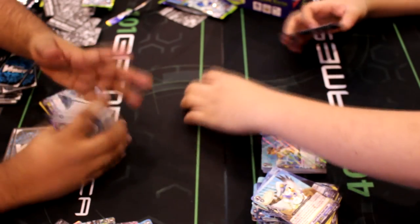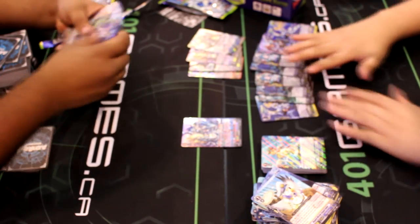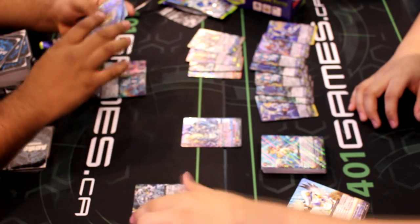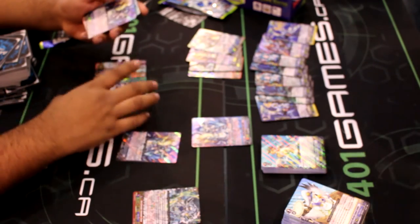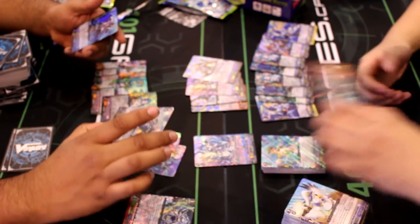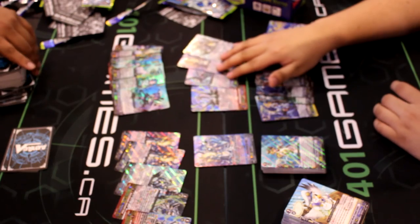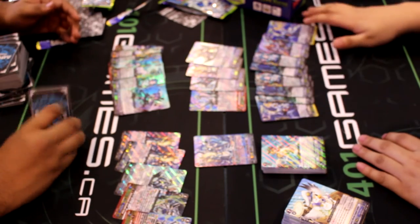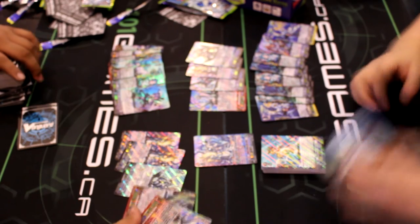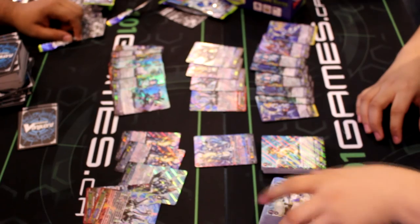So I would say our pulls are pretty good. Let's review what we got: double rares, a GR, triple rares, SPs — all laid out here. Remember guys, all of these cards will be at 401 Games, 518 Yonge Street. Let us know in the comments who won — Brian is hinting it's him! Thanks guys, bye!